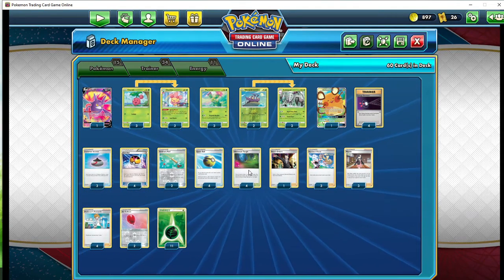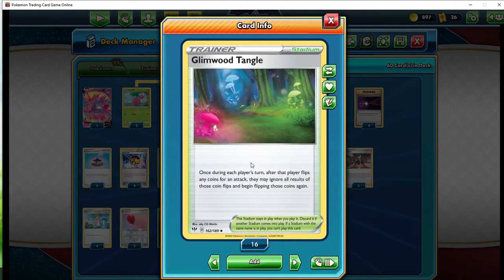How do we increase our chances? Easy — we use Glimwood Tangle. During any player's turn, if you're doing an attack that has an effect that says flip a coin, you can ignore one flip result and reflip again. So you get double the chances of doing maximum damage.